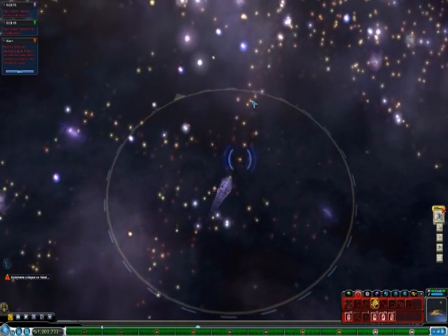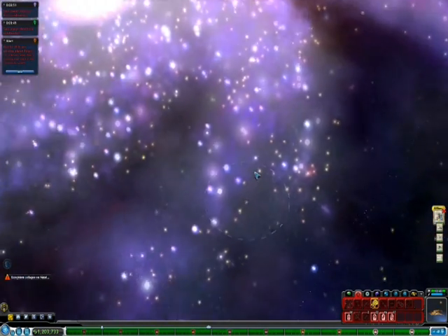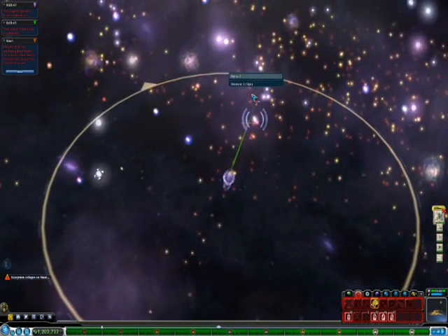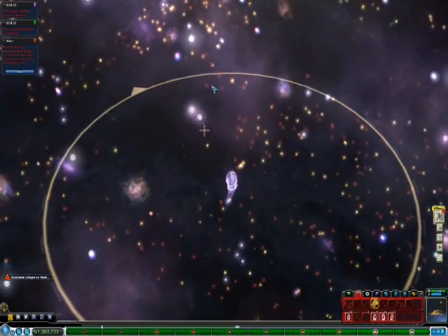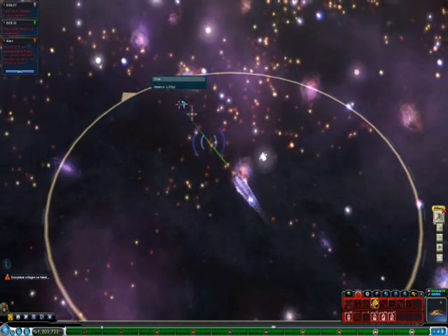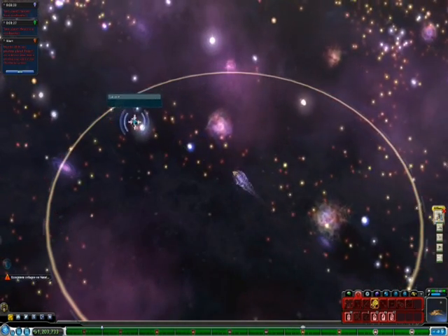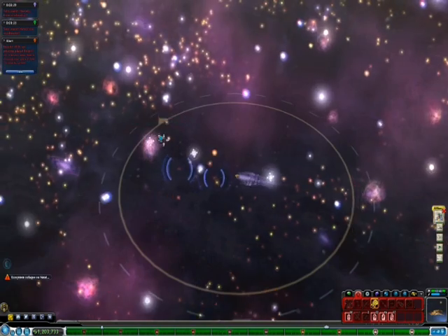We make our way through here. For those of you who are going to be on the other side of the galaxy, make sure you avoid the galactic core. If you have any wormholes you find along the way, you can try and test them out and see where they take you. The core is very, very densely populated.